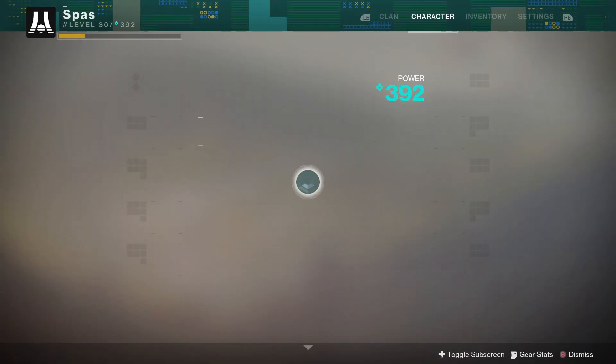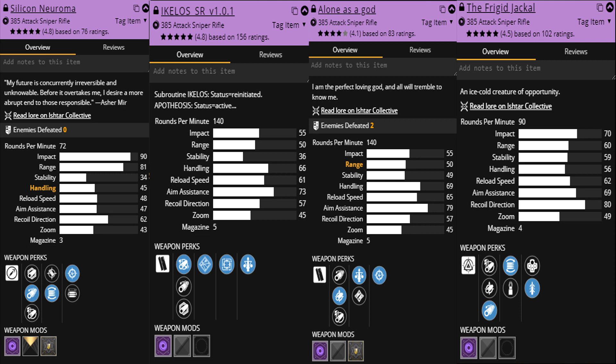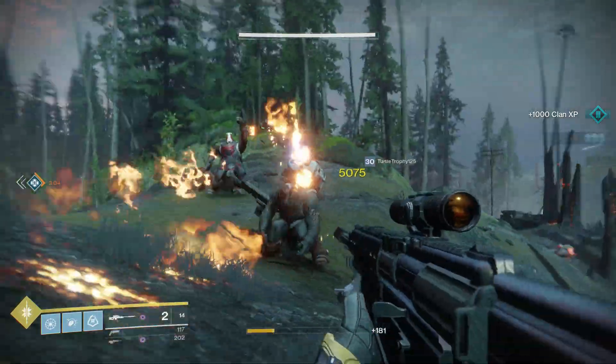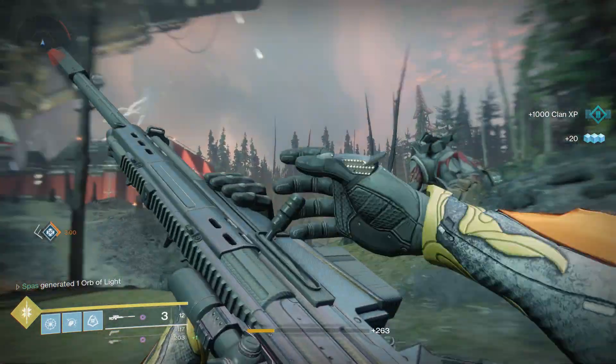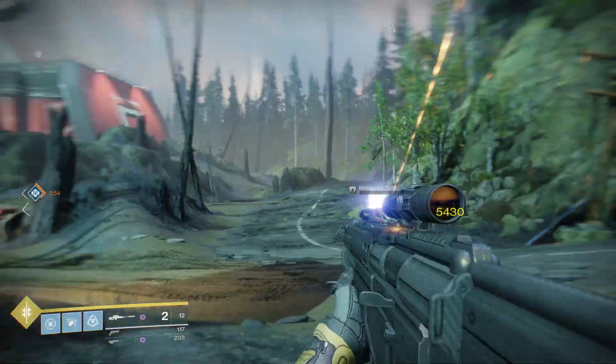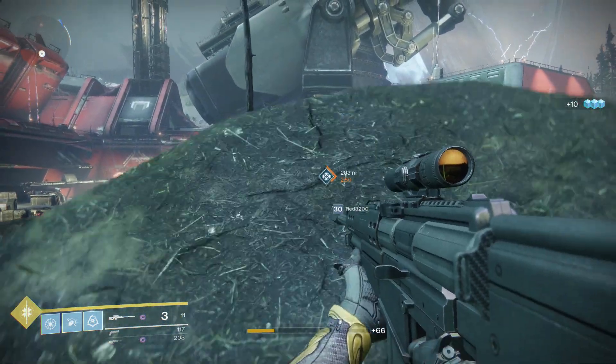I'm showing stats from the Destiny Item Manager website because they show really good in-depth stats, including ones not listed in the game like aim assist, recoil direction, and zoom. The Silicon Neuroma is a 72 RPM sniper. The Aikilos and the Alone as a God are 140 RPM snipers and the Frigid Jackal is a 90. So the Silicon Neuroma is the slowest fire rate sniper of the four, but it's an aggressive frame so it wins in impact and range by a long shot.